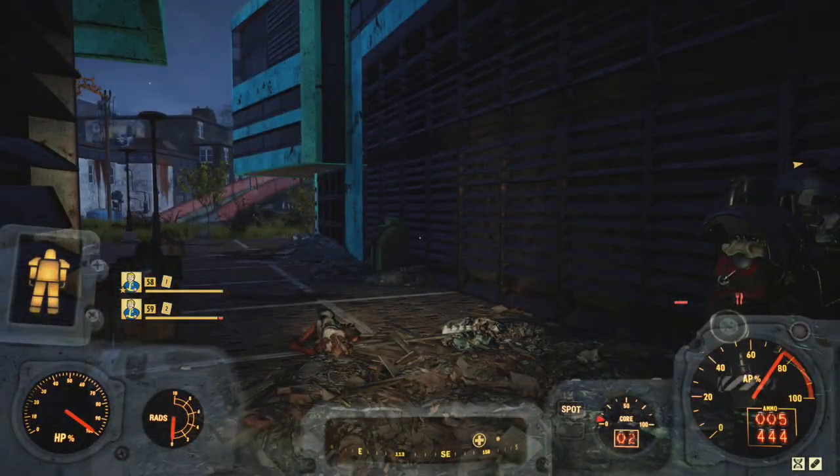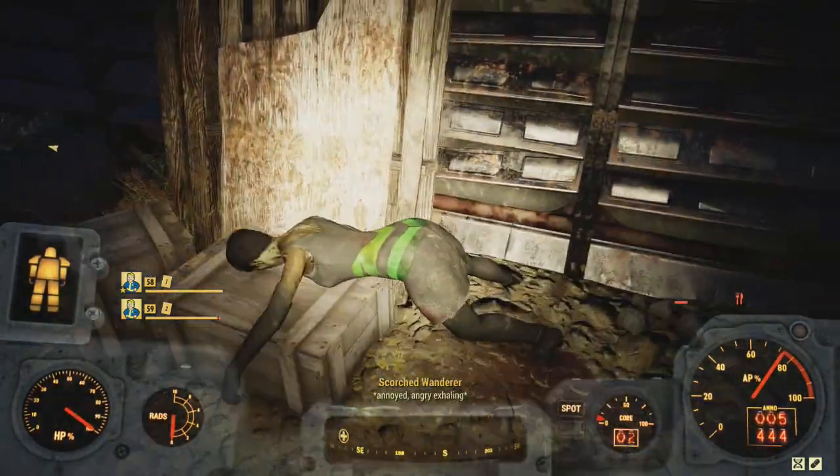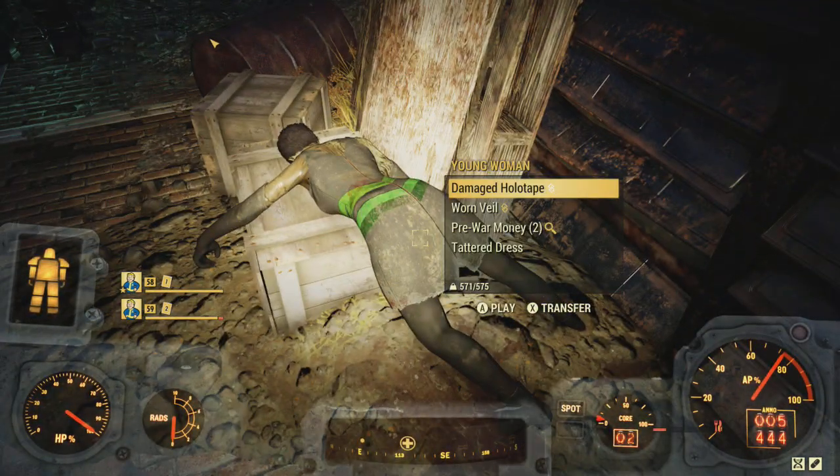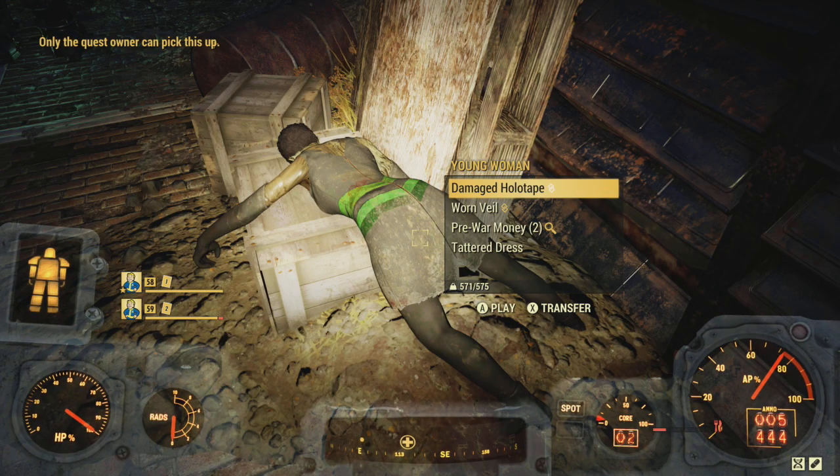Right over here down this alleyway - there's a red ramp behind me - you'll find a body, and on it you'll find a Worn Veil. If you haven't found this yet, you can grab the holotape and the Worn Veil.